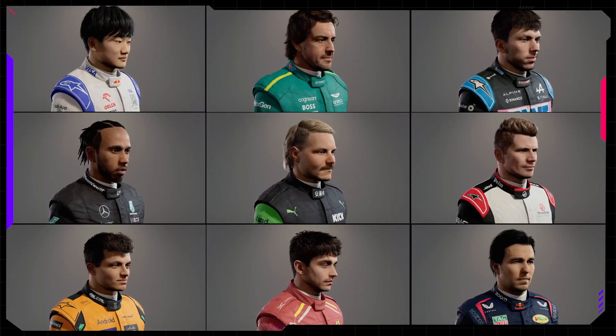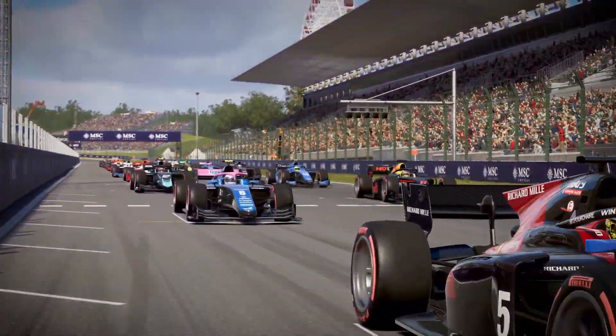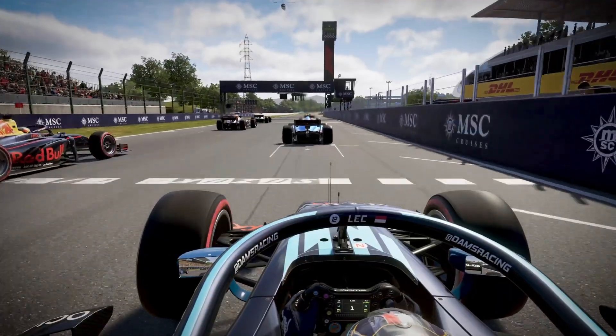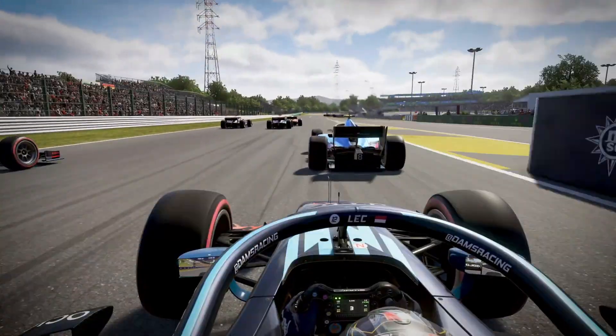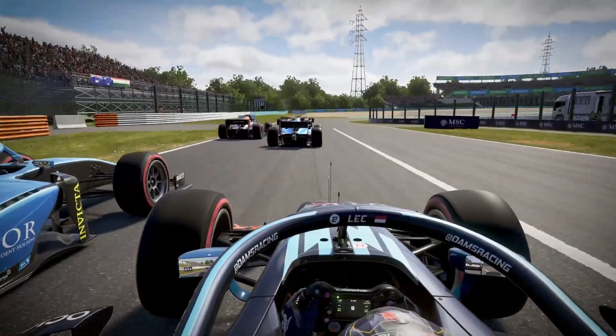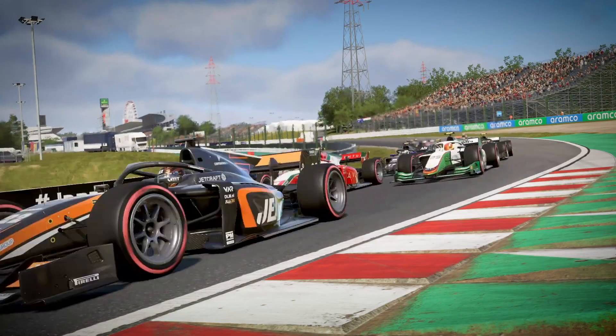Each driver has had full hair rendering, giving them an even better likeness to real life. F2 is the official support series where future F1 stars are made. 2023 teams and liveries are in the game at launch, with the 2024 car being added in a post-launch update alongside this year's driver lineup. The F2 grid will also benefit from the redesigned CAD models of cars and drivers.